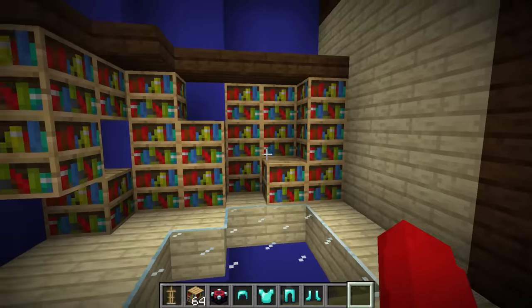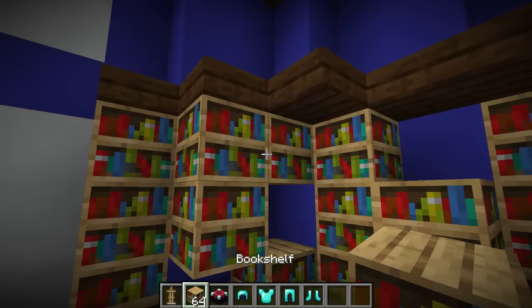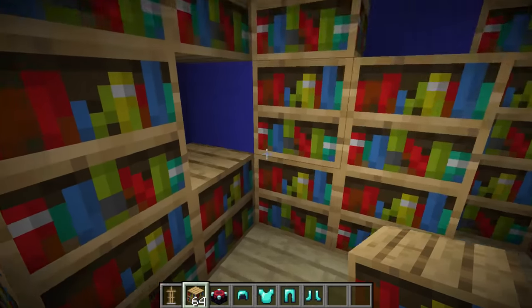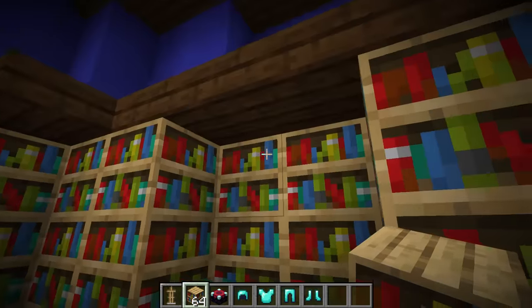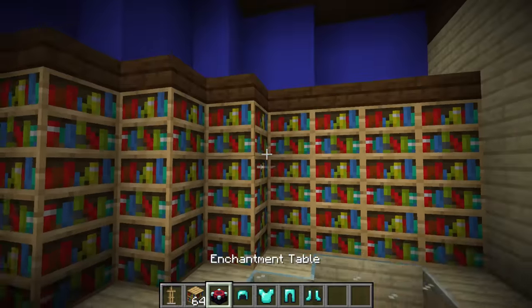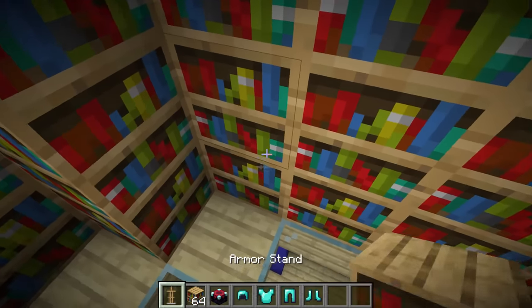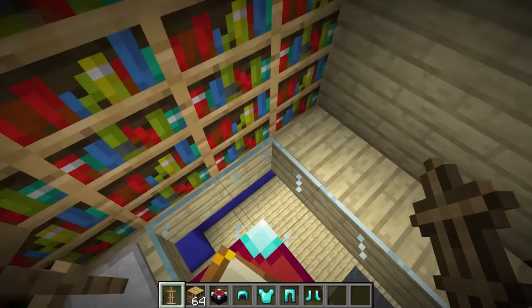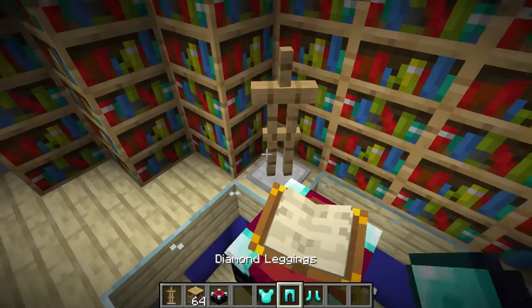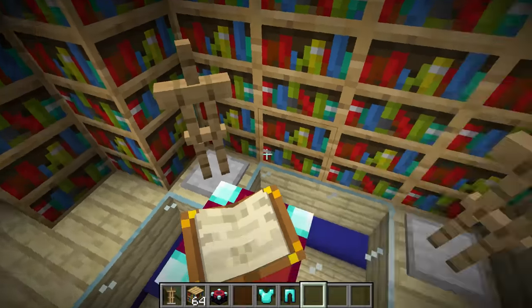I don't know why there's bookshelves here, but this gives me the perfect idea. We're going to turn this entire area into our enchanting station. So let's fill in the rest of the bookshelves just like this. Now we'll place it along the back and this side. That looks perfect. Now I'll grab an enchantment table. And finally, I'm going to place some armor stands right here, and these are going to have a bunch of OP armor on them. This room looks insane.